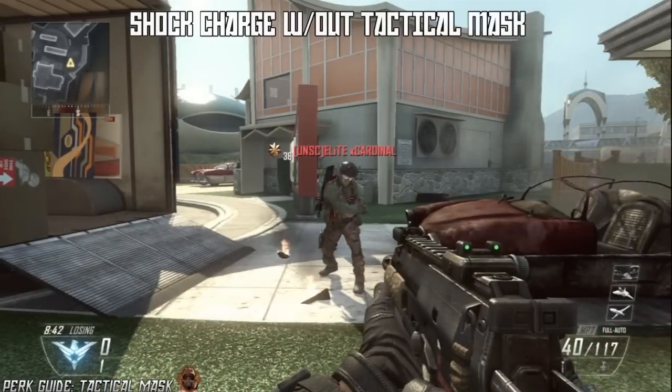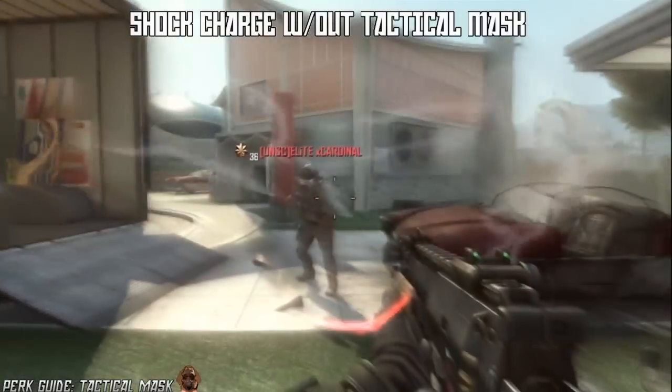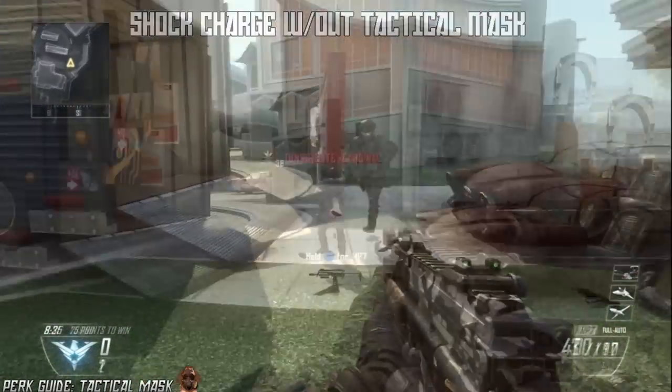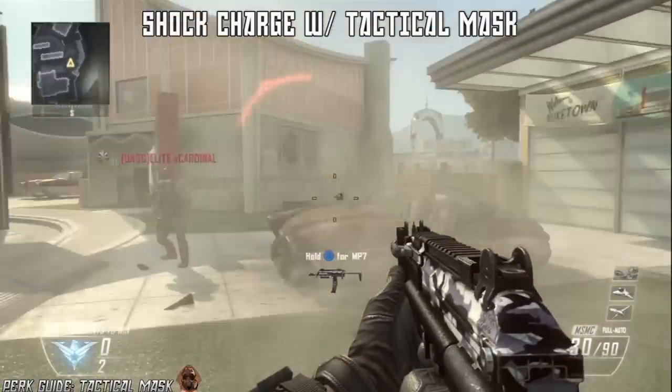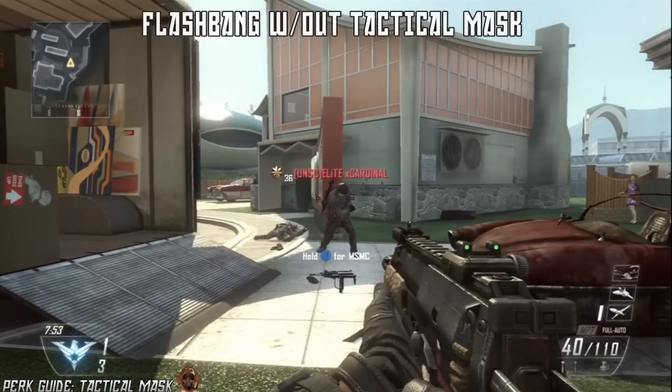Next we have the shock charge without Tactical Mask, and this has a great effect on you. In my opinion it's one of the most annoying equipment in the game. Throw on Tactical Mask and it reduces all effect on you — you basically just keep walking. It has no effect whatsoever.